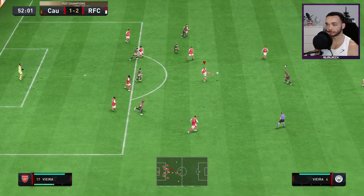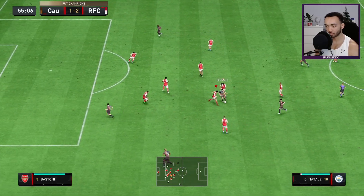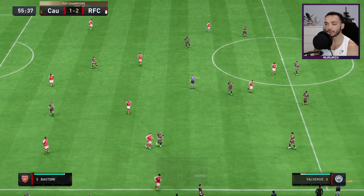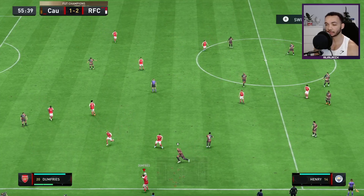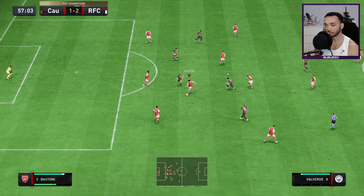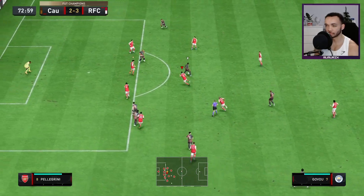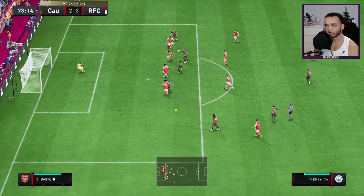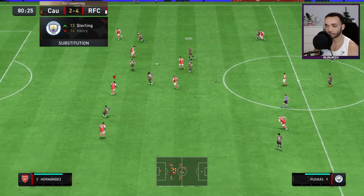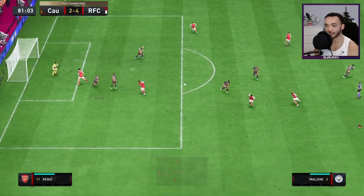Good block under pressure. Great play — couldn't get away with it but wins the throw. He feels quite long and I like that. Good tackle, just couldn't find a pass. Good block — made himself big. He did really well to get back and gets it away as well.